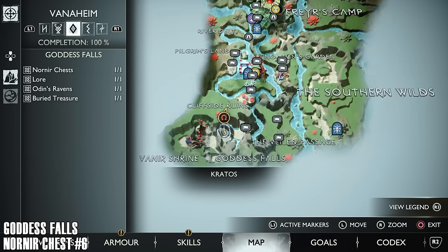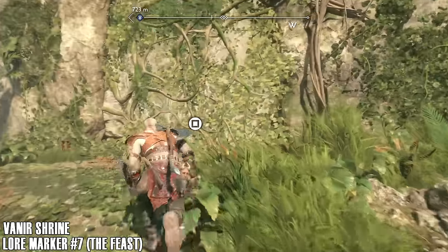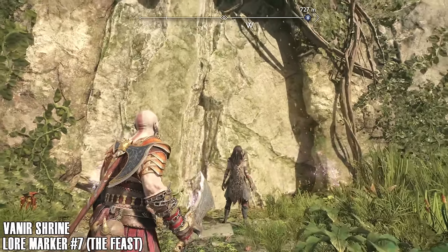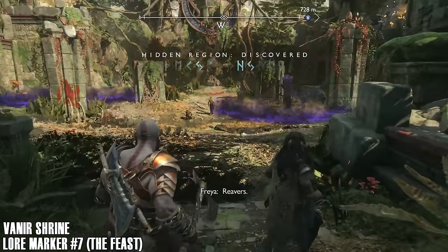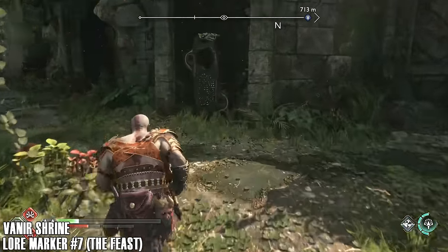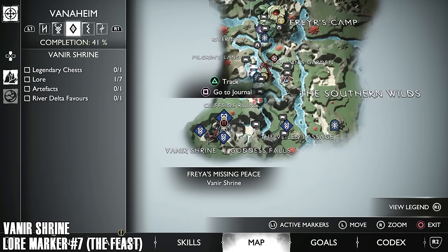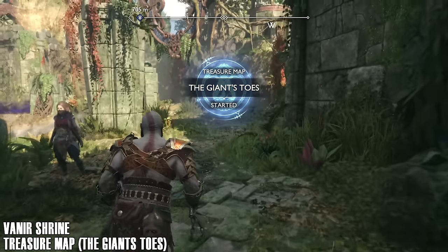We've got another Nornir chest. Going to a lore marker now — lore marker number seven, which is called The Feast. I think we're going into the next area now: the Vanir Shrine. This is where you can get one of Freya's upgrades — I think this is where you get her other sword. You'll also get a trophy just for completing this area and getting her sword. Beat the enemies and the lore marker is right there. Got a treasure map right there which is the Giant's Toes.